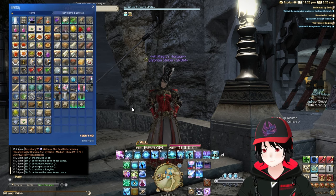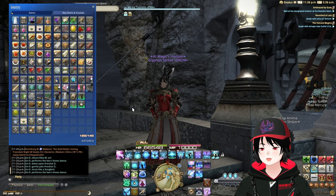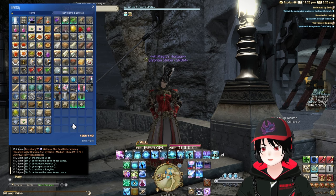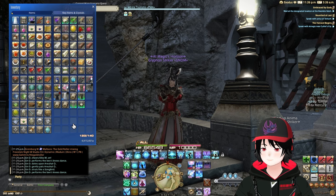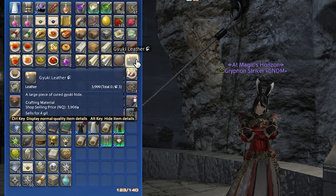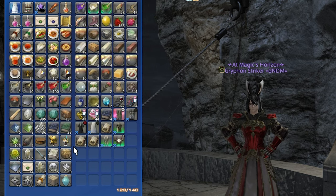One of the biggest things is your inventory. As you can see, my inventory is an absolute hot mess right now, filled with all kinds of things I don't need. The main things you actually need in your inventory are going to be your food buffs if you want to keep them, and any crafting materials you need for crafters that you're currently leveling.